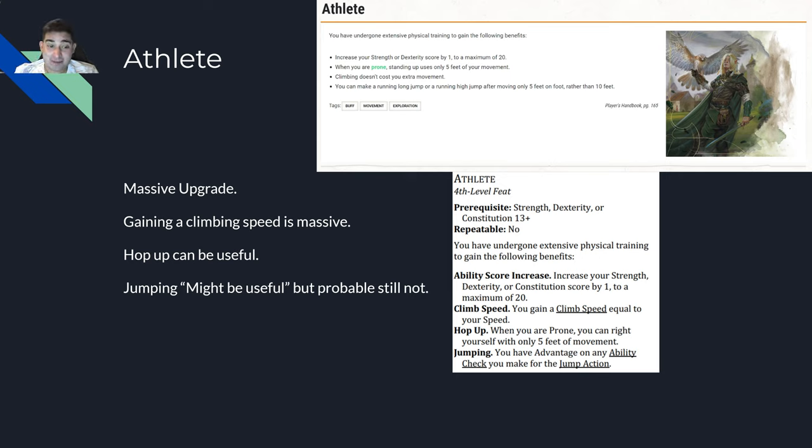The climbing speed is a massive change. Gaining a climbing speed equal to your speed means you can just climb up a wall without grappling hook checks. Half of your dungeon problems where you can't get to a roof are now solved. I'd rank this somewhere near the top tier, maybe number ten of the fourth-level feats. It's a massive upgrade overall.